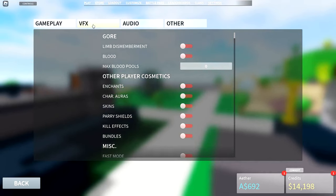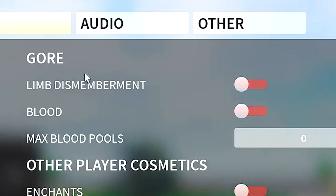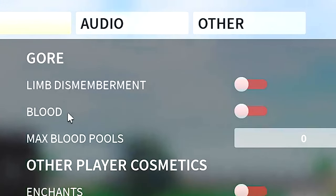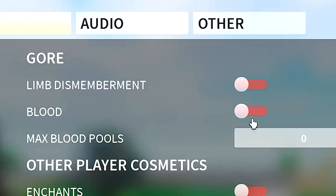Now moving on to the VFX tab. Under the gore category, I would suggest turning all of this off since it's pretty pointless to actual gameplay. Plus, these blood pools can actually cause a ton of lag. You can leave the first two settings on if you want just for how they look, but I would definitely suggest turning max blood pools to zero.